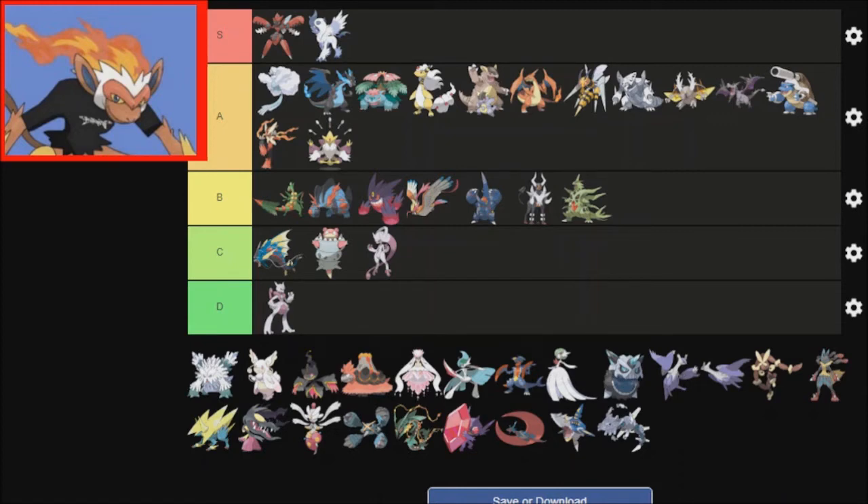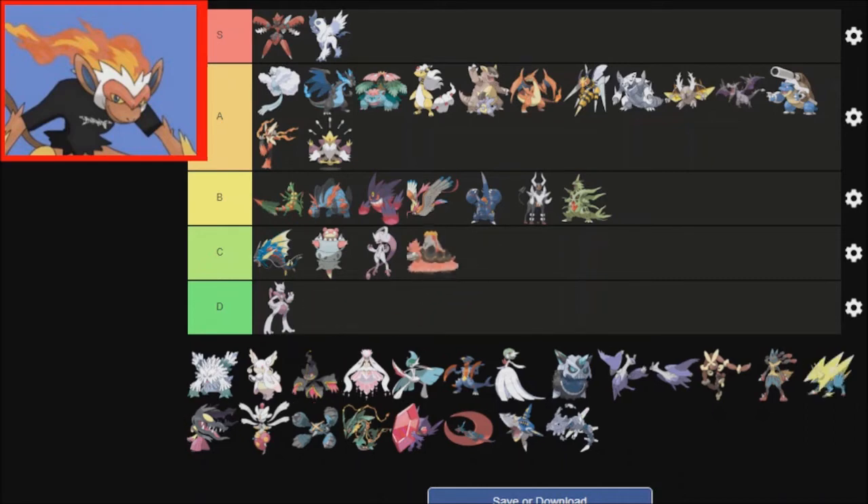But Altaria is just adorable, and I would not mind sleeping on one. Camerupt — ugh, why Camerupt? Why did they make an evolution for Camerupt and make it look like that? Sharpedo actually looks pretty cool. I'll put it in A tier — maybe very back of A tier, but still A tier.